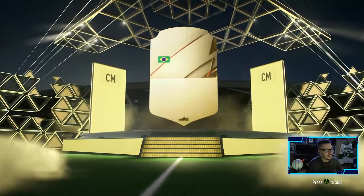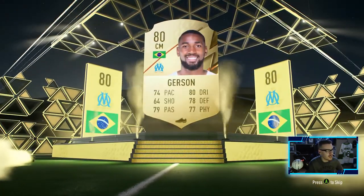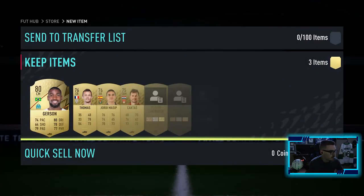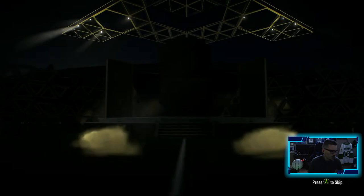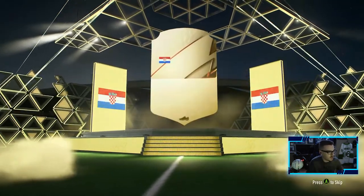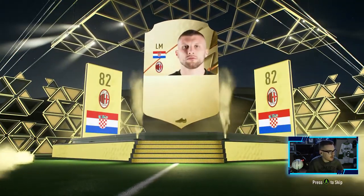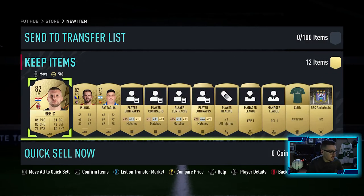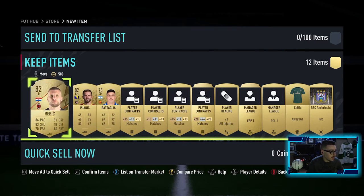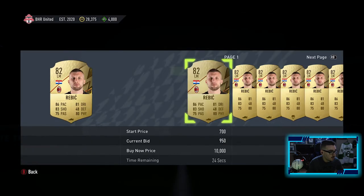Next pack - anything good? Brazilian center mid, Gerson - doesn't really help us out here, nothing really behind him either. Four packs in, pulled an in-form which is nice, that was a nice little 10k quick sell for us. 82 overall, 86 pace. We pulled Pjanic too - probably butchered his name - he goes for around 1k.